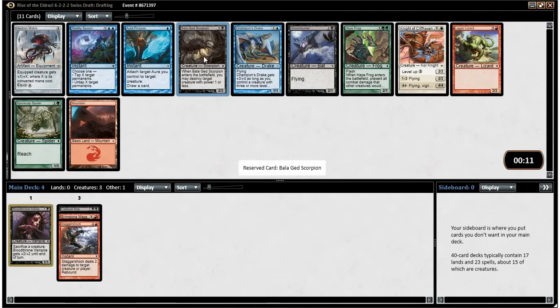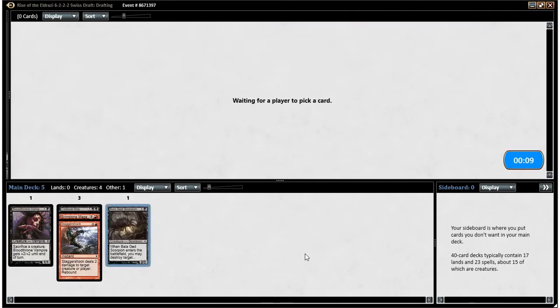It gets rid of an Eldrazi, and there's lots of creatures with power one or less that it can actually kill. It's a fine card in this format. It could kill both of our creatures we have now, and kill levelers, and get Eldrazi spawn out of the way in a worst-case scenario.